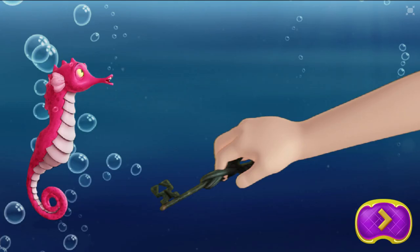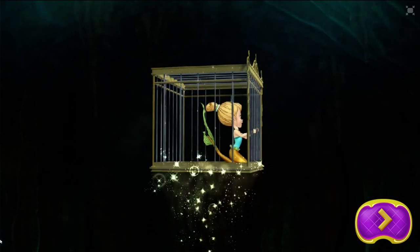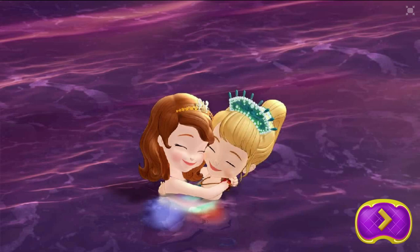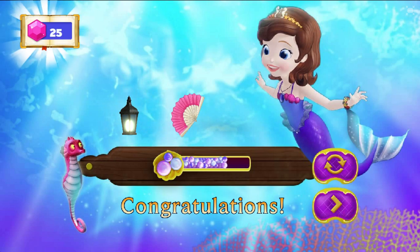Sophia did it! Not bad for a human. She found the key and quickly tried to unlock the cage holding Una. Hurry! Yikes! The sea monster tried to use his magic to stop Sophia. But his spell didn't work. And the sea monster was defeated! Everyone was reunited. Thanks for rescuing me, Sophia. And the cove was peaceful once again. The end! What a great story! For completing the level, you earn some special gems. You also unlock some treasures for Una's hideaway. Play again!